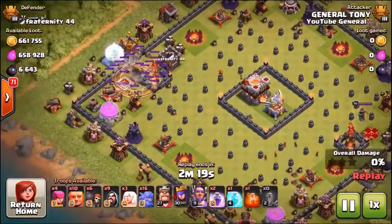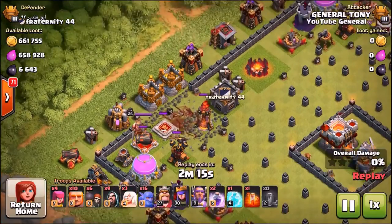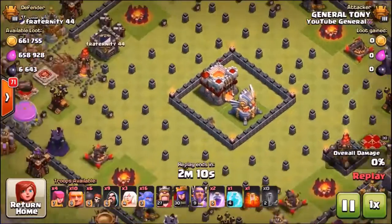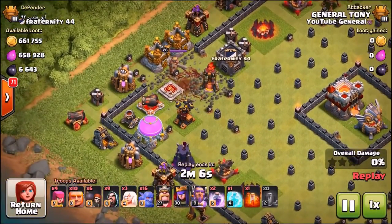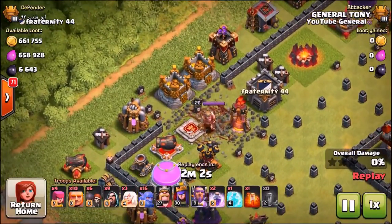I want to show you this replay we did moments ago. This has got to be one of the weirdest bases I have ever seen — it's pretty much like a minefield. Check the loot though: over 600k elixir and gold and almost 7,000 dark elixir. The army we're using is pretty standard for the Titans League, I'm sure many of you have seen it before.